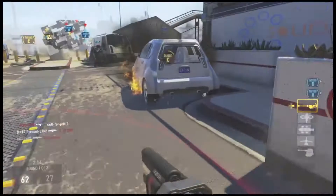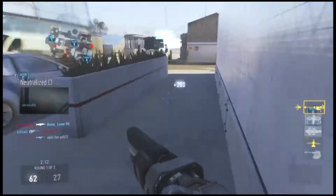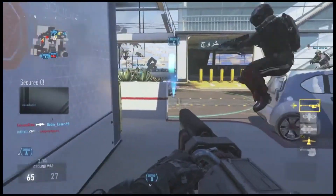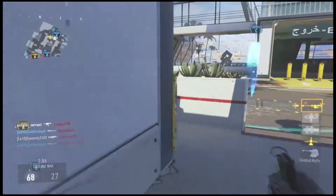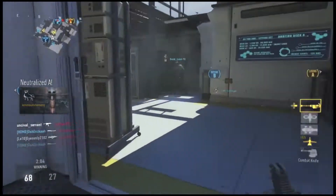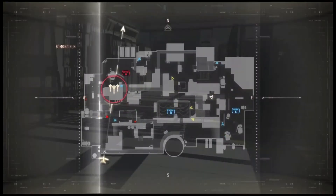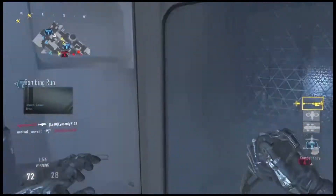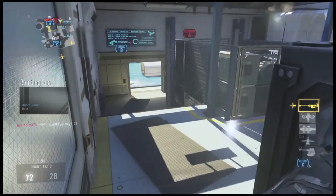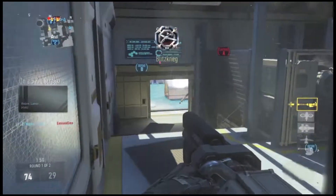Ground War is the best mode to do this in because you can get more kills with your killstreaks. Before he got his killstreaks, he was playing Domination, so he captured every single flag to get those points — you can get 200 and up to 250 points from capturing a flag. That's how he got his killstreaks, and once he got his first killstreak, he got another because he was getting kills with that killstreak. The story goes on and on — it's still a pretty impressive game.